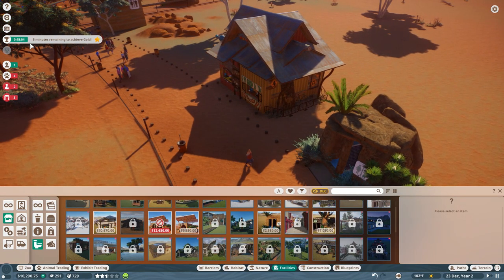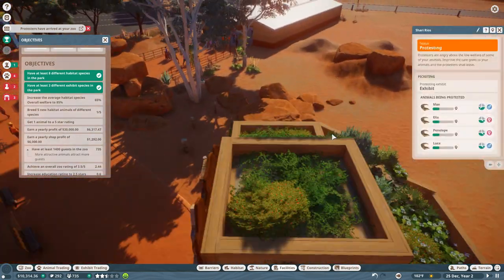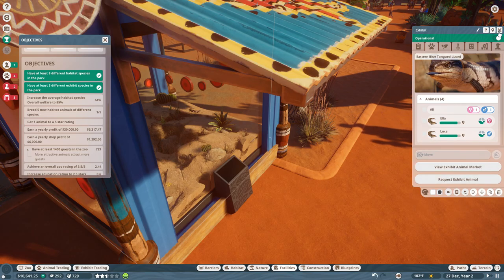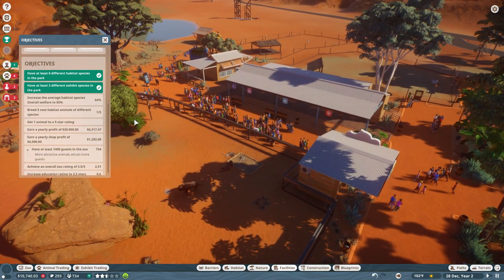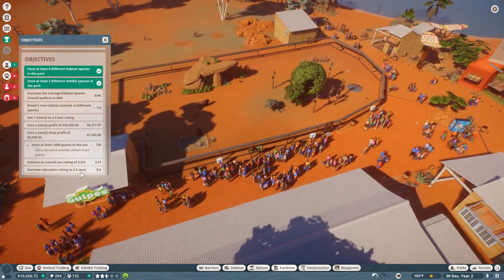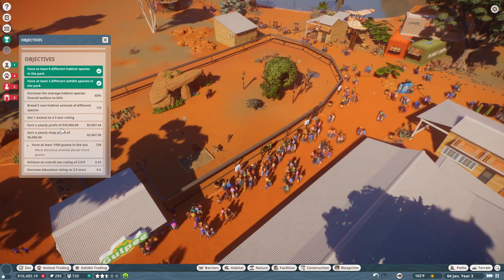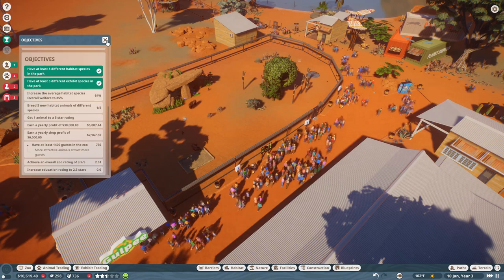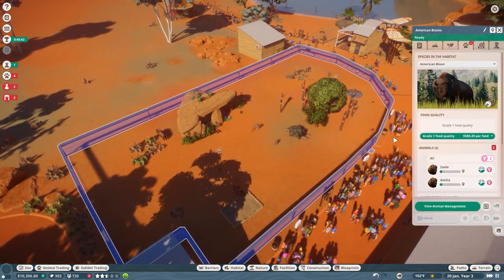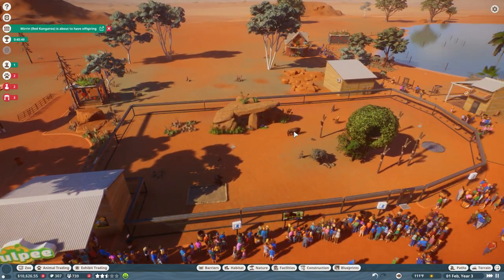Five minutes remaining to achieve gold! Protesters have arrived — who are they protesting? And when did you guys breed? Let's see if we can increase the animal welfare to 85 percent and the education rating. Five minutes — I'm stumbling and staggering. Let's speed it up. Actually I should have had high speed on the whole time — why didn't I realize that? I am an absolute goosebucket, that's why.